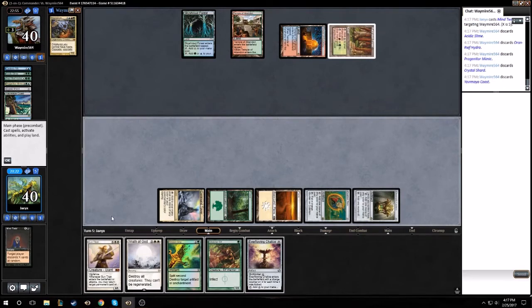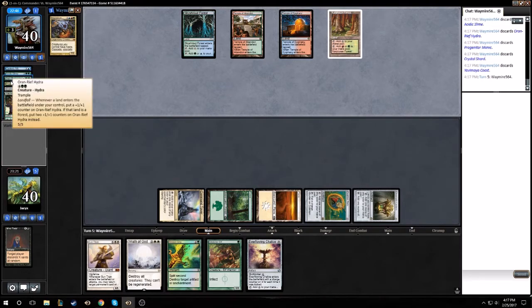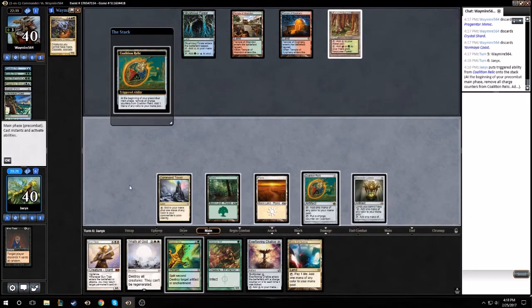All right, your move. What did we hit? Acidic Slime, Roil Elemental, Hydra, Progenitor Mimic, Crystal Shard, and Coast. Not bad.